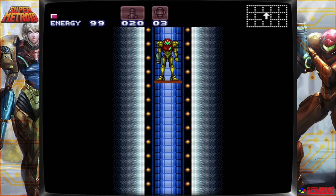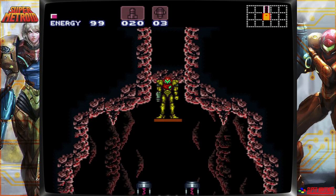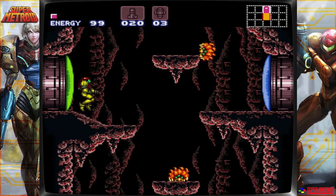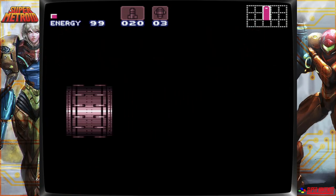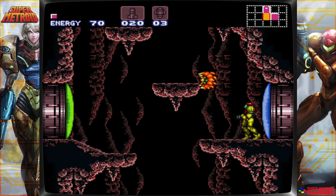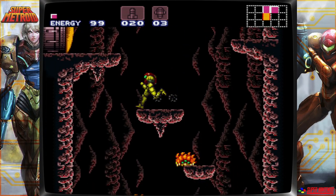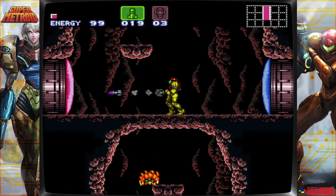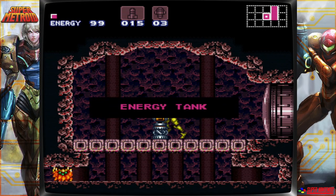This elevator takes us down to Upper Norfair. The biggest hazard in Norfair is the heat — when you first enter Norfair, you won't have the Varia Suit, and rooms like this will damage you. So we don't want that right now; we're just going to continue down. This is a power bomb door — can't open it yet. We have a missile door over here with an E-Tank. Heck yeah, I will take another 99 energy.